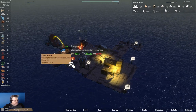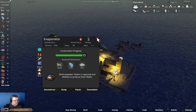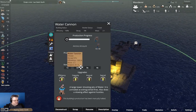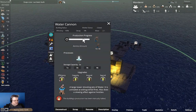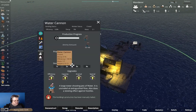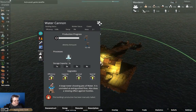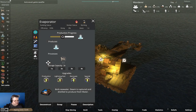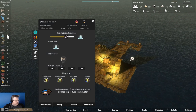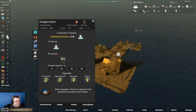We're making metal, so we can take our evaporator and resume. It has been built. Now our water cannon can perhaps resume. We are now producing water.